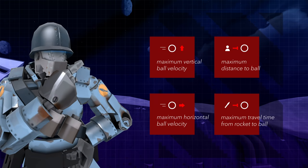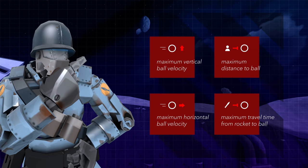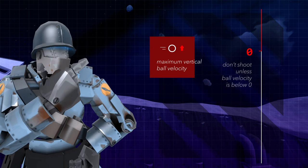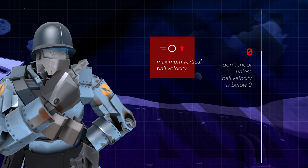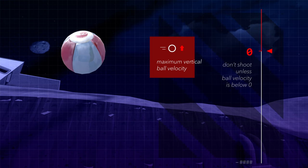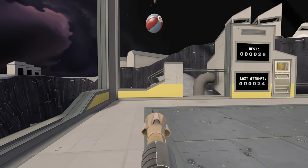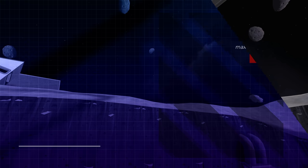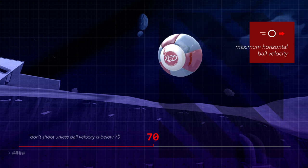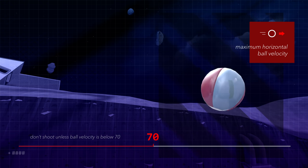There are several different factors you can use to determine the optimal time to fire. Lugi's solution was to implement a maximum vertical and horizontal velocity, a maximum distance to the ball, and a maximum rocket travel time. The vertical velocity maximum is set to zero, so it will only fire when the ball is falling — when the ball is rising, its vertical velocity is a positive number, and negative when it's falling. This essentially stops the bot from blasting the ball into the ceiling and losing control. Similarly, the maximum horizontal velocity is 70, so the bot will only fire when the ball has mostly settled down, reducing the risk of losing control by launching it out of reach.